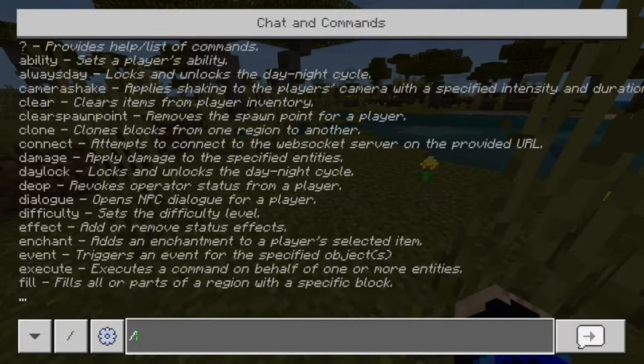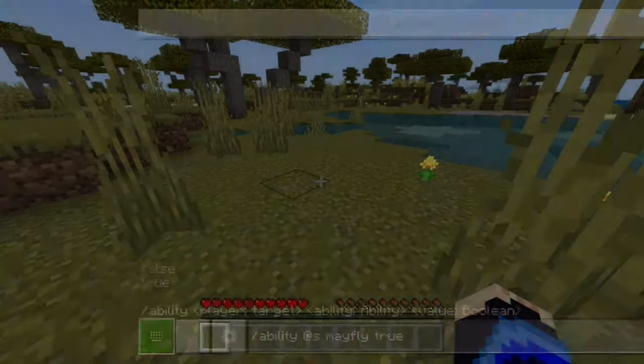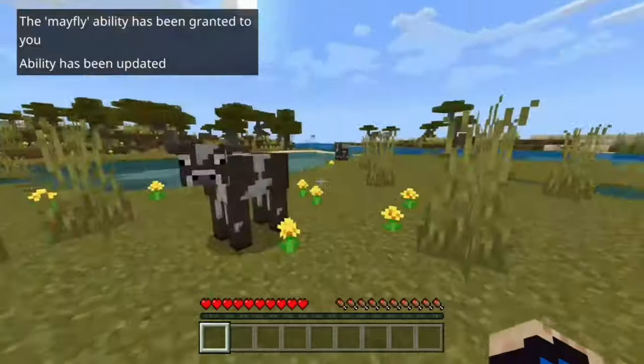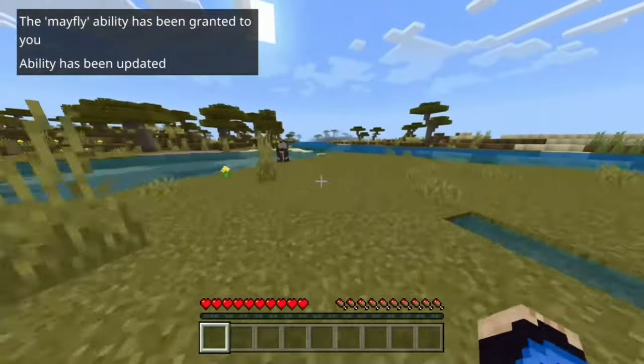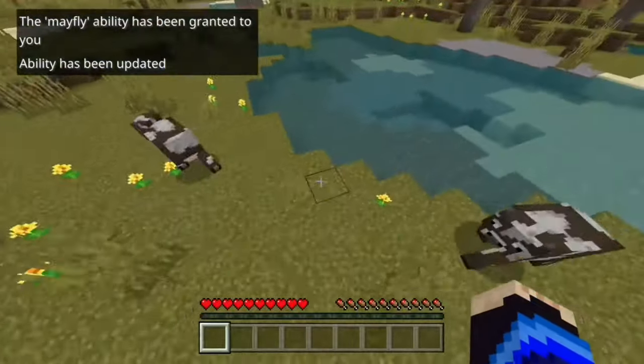So then you're going to type in slash ability space at S if you want to do yourself, or you can type in someone's username, space mayfly space true, and then hit enter. It's going to take a second, but in the top left corner it's going to say the ability mayfly has been granted to me. And I'm still in survival — you can tell I'm in normal survival, I can hit this cow still — but now I can fly around.